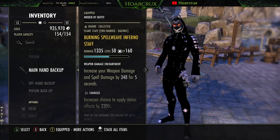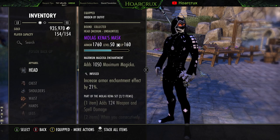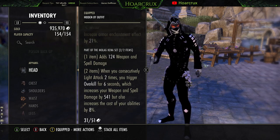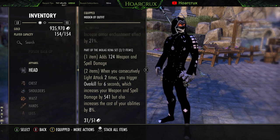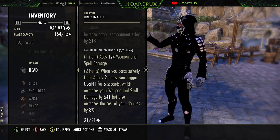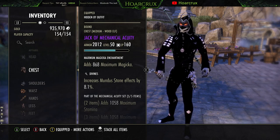If you have it, definitely use Clever Alchemist with the Infused trait on the back bar with a weapon damage enchantment. Our monster set is Kina. Kina is very important because it gives us an additional ~550 spell damage. You proc it by doing two consecutive light attacks — these don't even have to hit to proc it. This is why we use Kina instead of something like Valkyn Skoria, because we're using Magma Armor on back bar and don't care about spell penetration from that set. Kina gives the most burst for what we're trying to do.